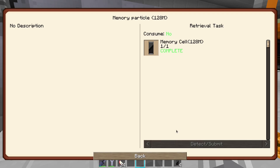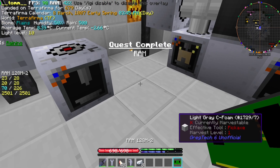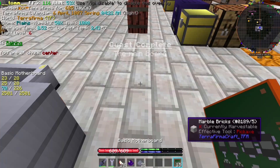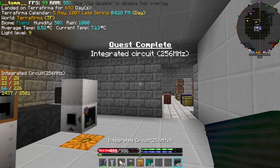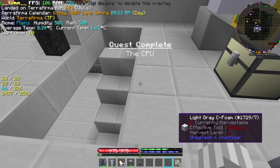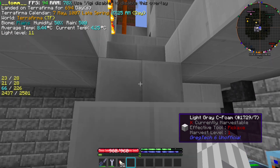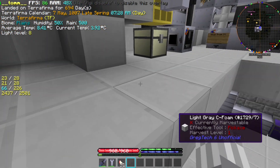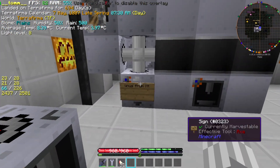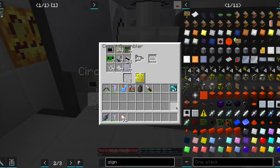Now that we have memory cells, 2x128MB RAM modules, motherboards, integrated circuits, and dual-core 256MHz CPUs, we can go seek the help of some expert on how to assemble all of these parts together. Once we find a proper helper, we give him all of the parts and let him do his job in peace.